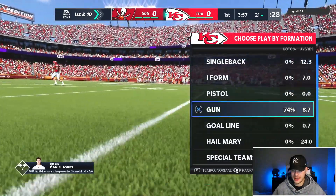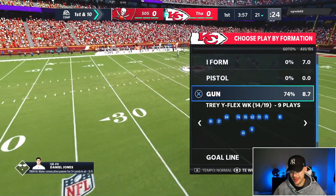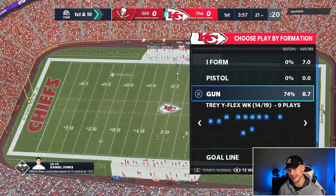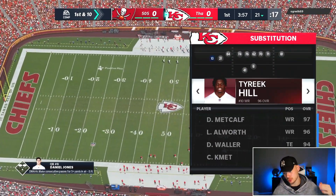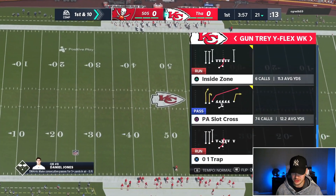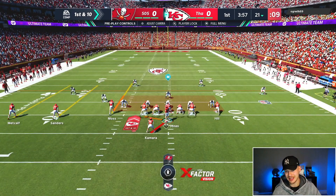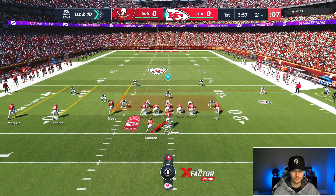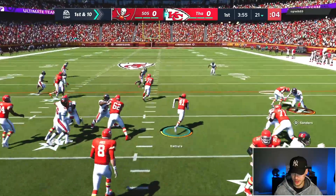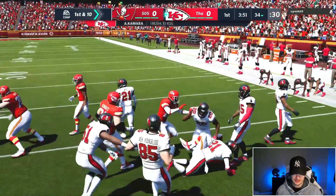I always want to start with Tray Y Flex Week, then go to the package Tight and Wide Out — that puts one of our receivers in at tight end. Then go to the outside-most receiver in our sub package and sub in our fourth receiver, giving us four wide receivers on the field. I like to come out in Oh One Trap to start — a really good run play to see what defense he's playing. Really good blocking, a powerful run play.